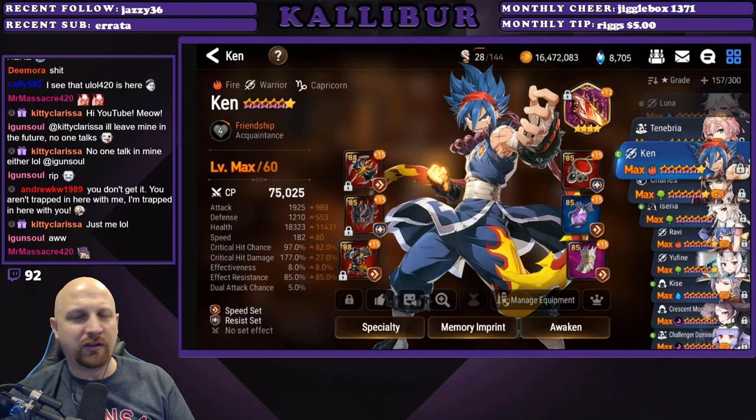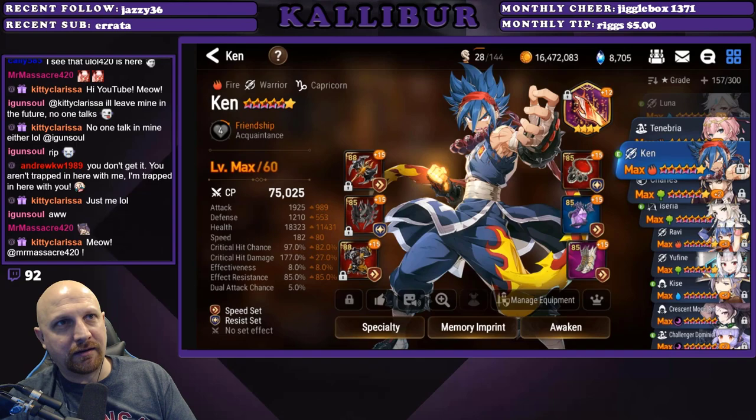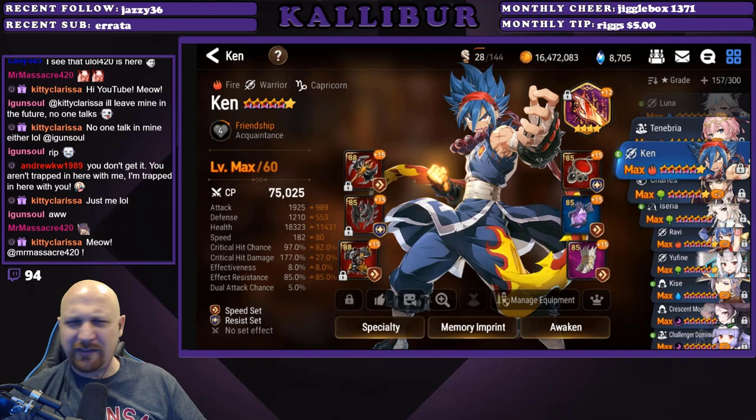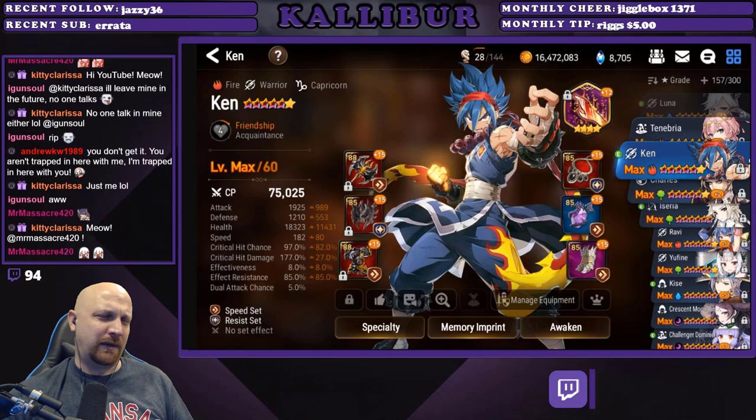177 critical hit damage and 85 effective resistance to help resist nasty debuffs. This Kin looks pretty nice. He didn't run effectiveness because when Kin goes into his bigger mode, he doesn't need effectiveness to get that defense break. This Kin is in there just to stall for time, get that defense break in, and make them pay the price.